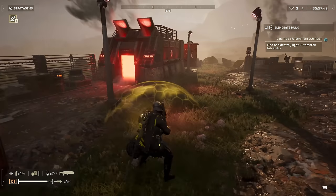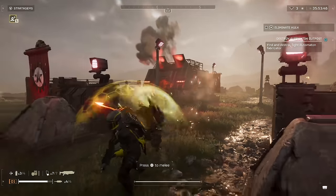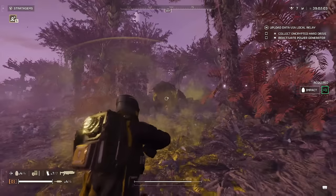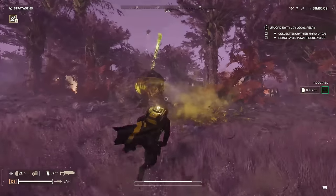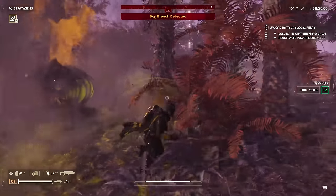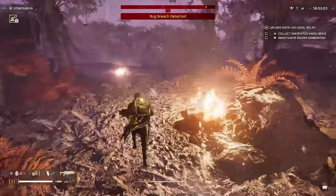You can also destroy automaton factories more easily by waiting for the doorway to open and throwing a grenade in there rather than through the top vent, although I haven't been able to get this to work with impact grenades. And impact grenades are by far the best way to kill bile spewers — thrown near the orange or even the armored green bile spewers, it's a guaranteed kill even if it doesn't land directly on them.